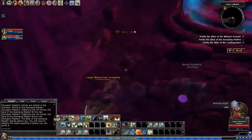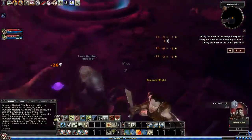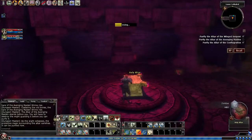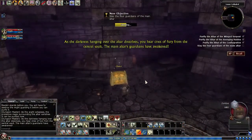The Altar of the Avenging Maiden stands before you. You will have to destroy the white guardian before you can purify it. The protective magic surrounding the altar vanishes — it can be purified now as the darkness hanging over the altar dissolves. Alright, there's also a chest.